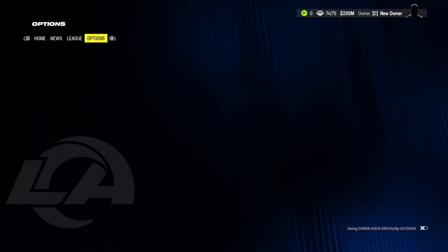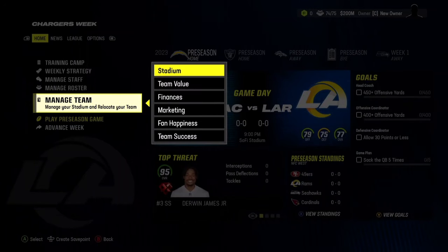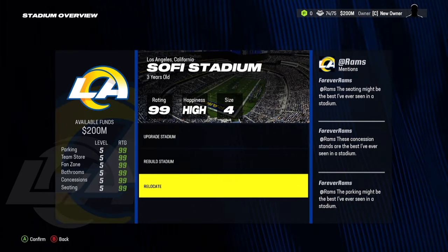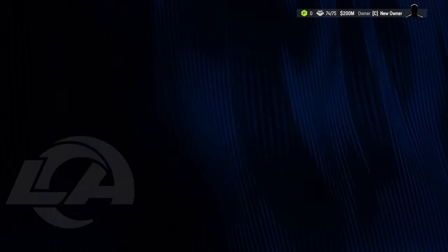Once you do that and you are an owner with the relocation setting on, go to manage team — not manage roster, manage team. Then go to stadium. If you do not have the relocation setting on, the relocation button will not pop up. Obviously it's a new stadium so the ratings are 99, but we're going to hit relocate.